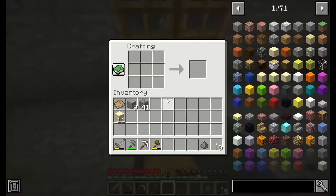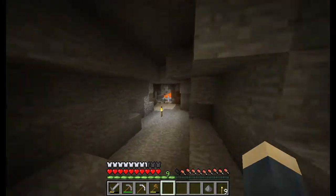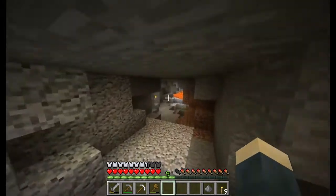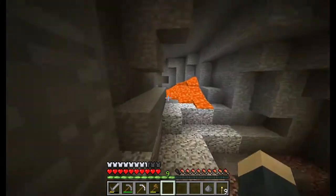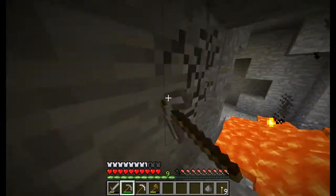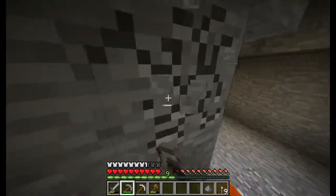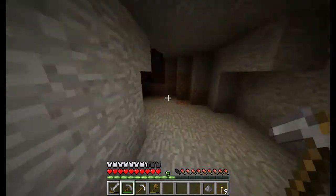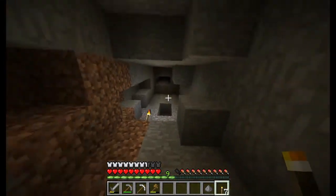So, while we wait for this iron to smelt, I'll go down in the mine and show you where we left off. We have been exploring this cave system. I think we should explore this part of the cave, because this is where the lava leads. Maybe there'll be something more valuable in this part of the cave.